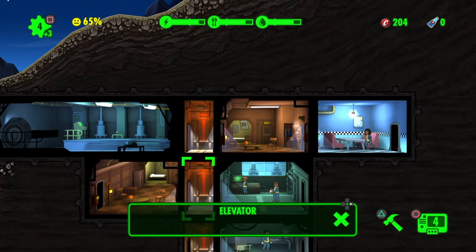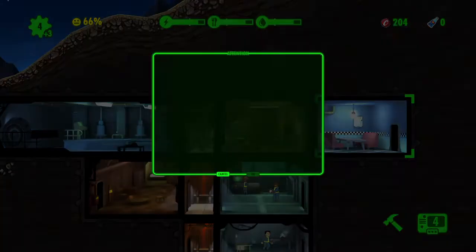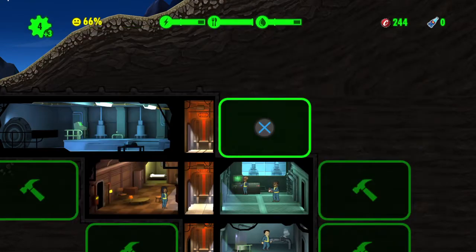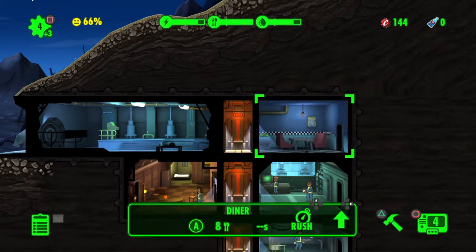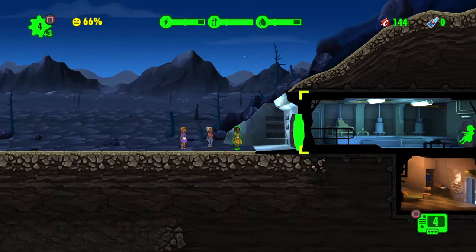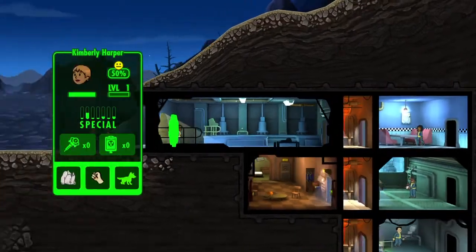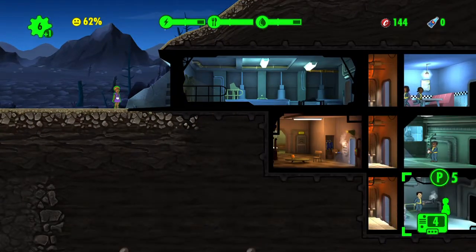I'd rather it be a straight-up diner here, so destroy that. Now we can build a diner — that was irking me. Alright, who do we got? Charisma man. Actually on second thought you're really good, you're going in here. And you — perception, correct, yes.